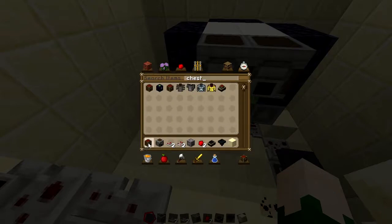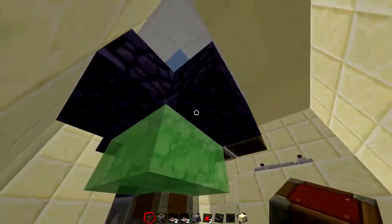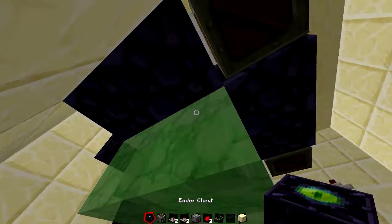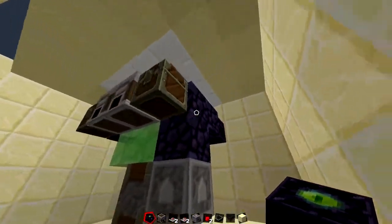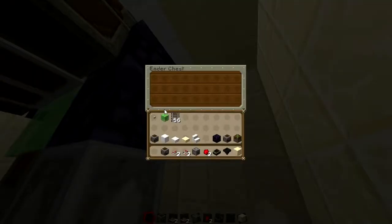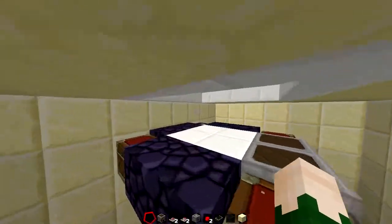Place chests in the corner for some secret storage — just whatever you want — and maybe an ender chest as well if you have valuable items. This would actually be a nice faction base setup. Now I would recommend putting a stack of something you don't care about in one of these chests, so you have something to throw to activate the door.